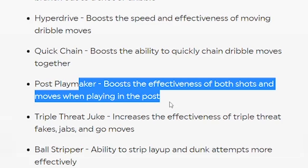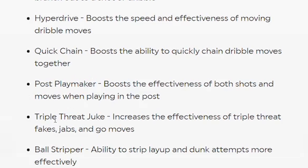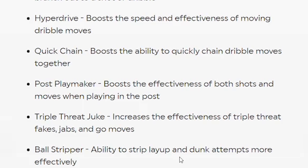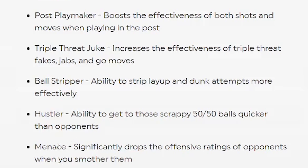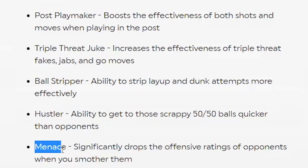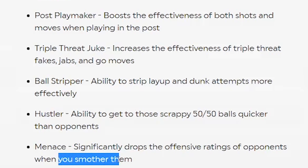Post Playmaker — boosts effectiveness of both shots and moves when playing in the post. Triple Threat Juke — increases the effectiveness of triple threat fake jabs and go moves. Ball Stripper — ability to strip layup and dunk attempts. I might put that on all my defenders. It's that animation where you go up and they strip it right out of your hands. Hustler — ability to get those scrappy 50-50 balls quicker than opponents. Menace — significantly drops the ratings of opponents when you smother them. Lots of good defensive badges in this thing.